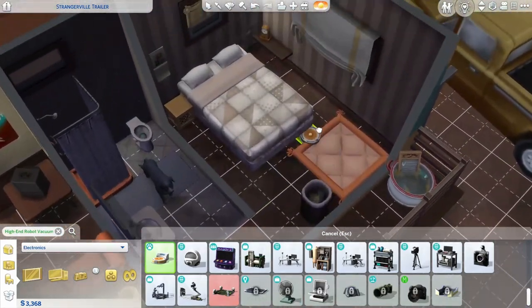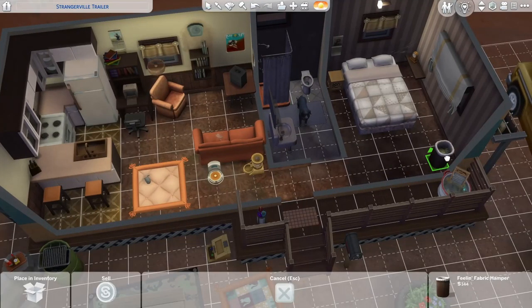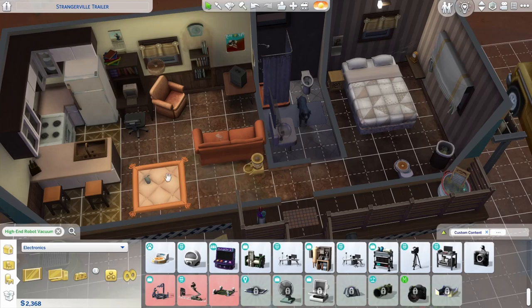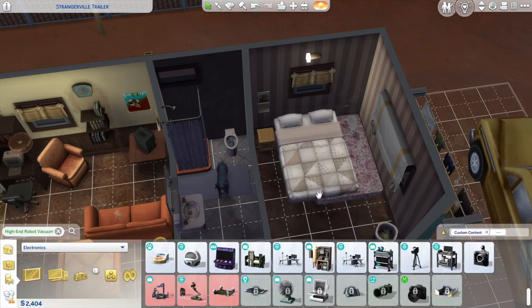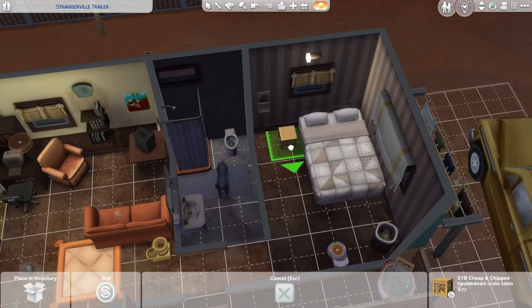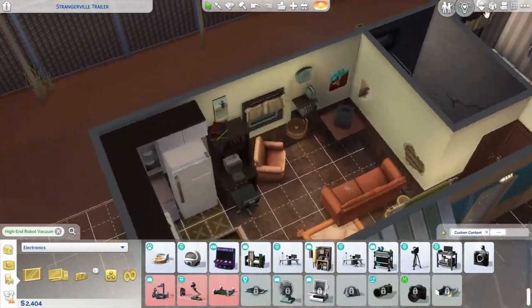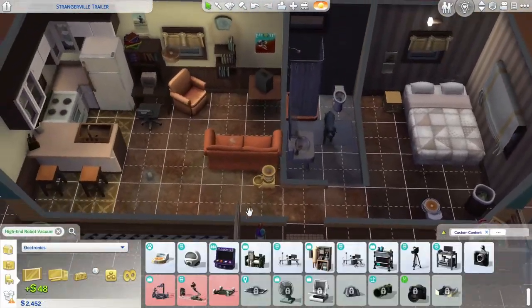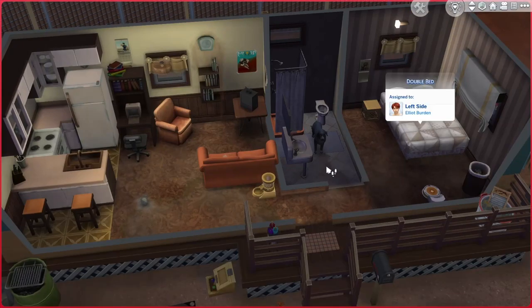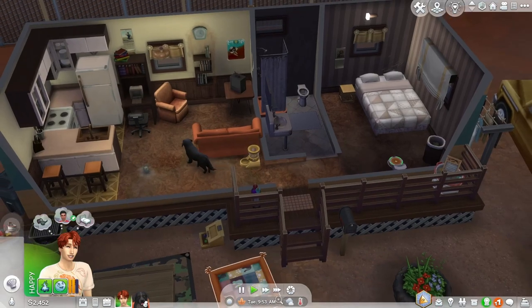We'll do the pancake because the pancake's orange. Where should we put this? Let me just put that there for now. We'll put this in the corner here. I still don't have room for this - she's just gonna get the outside one, she's not gonna get one inside and I feel terrible for that but it's what we have to do. Auto clean on - okay let's replace this water.